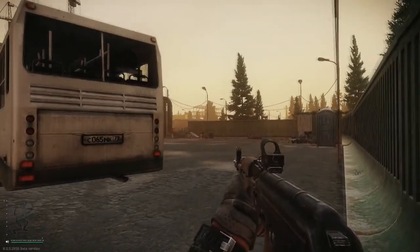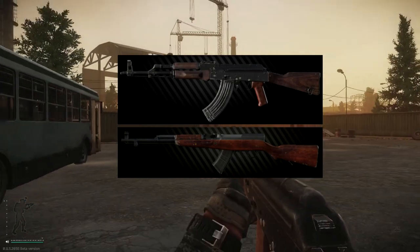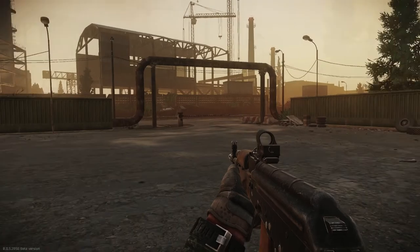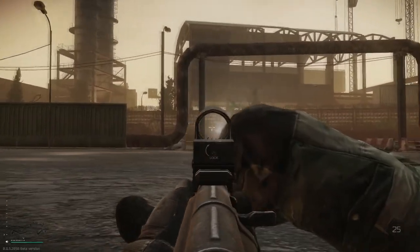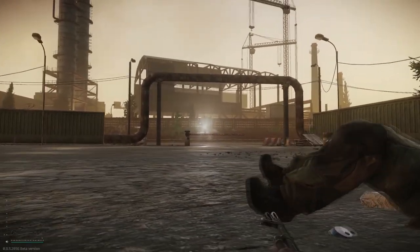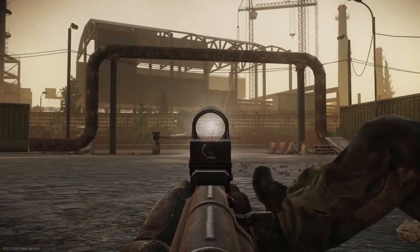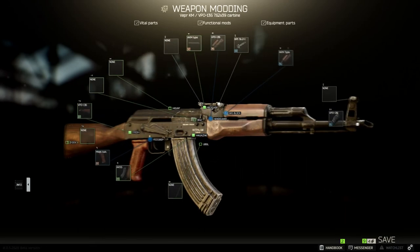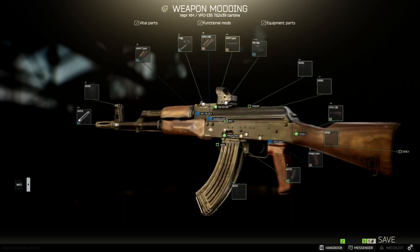The best weapons for beginners are the VPO-136 and the SKS rifles. These guns are only semi-automatic, but you can shoot them extremely fast. The VPO-136 and the SKS both use 7.62 caliber rounds. You can buy these bullets directly when you start the game, penetrate many different armor types, and it's pretty deadly even against high-geared players. The rifles can be looted often from scavs on all regular maps, so they're easy to replace.